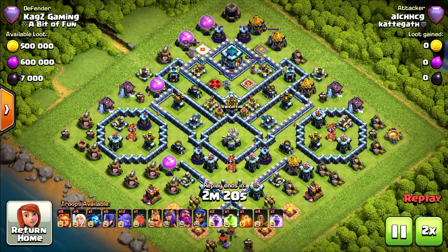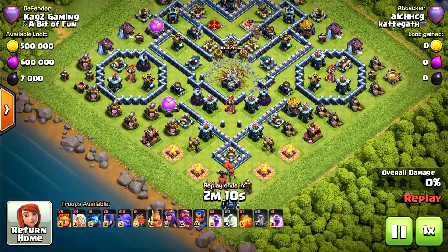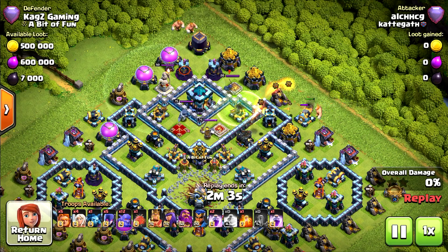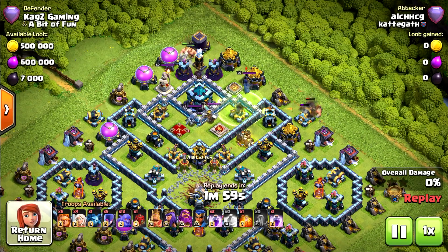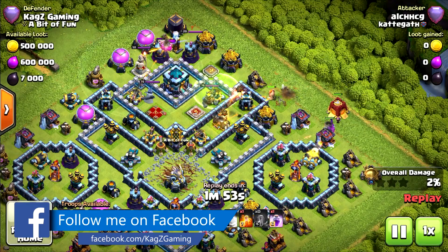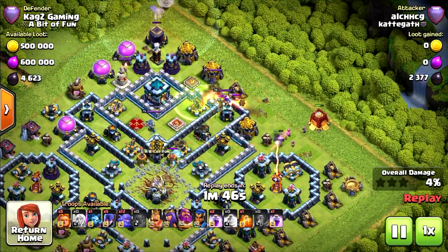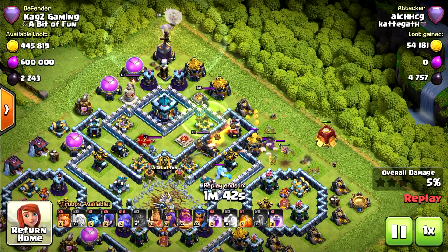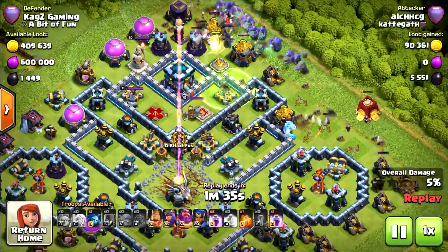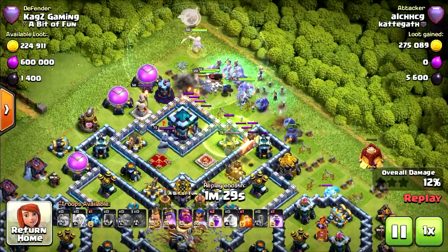Next replay: same spells, this time using 9 super giants with witches, 12 bowlers, and 4 healers. Starting from the same place, putting the jump spell there. A few super giants, two on each side, using the siege barracks. The inferno will finish the P.E.K.K.A if she gets closer — not the smartest idea. It was the X-Bow anyway, so the P.E.K.K.A couldn't survive either way. Now all troops are deployed — let's see if they can take the town hall.